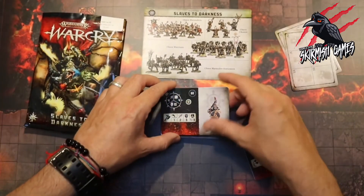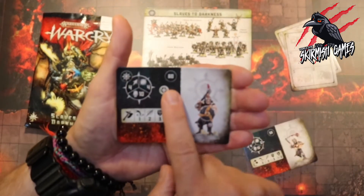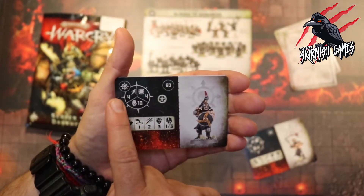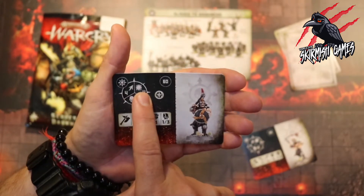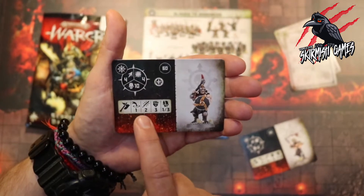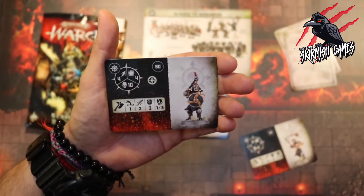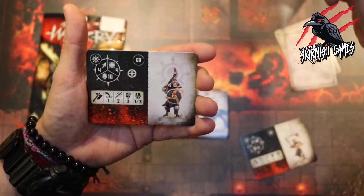Then we've got another Chaos Marauder at 60 points and he's got his pick with the shield. We're going to get movement four, same 10 damage but a little bit extra toughness because of that shield, and he's got his pick with a range of one, just two attacks. With the shield he can only do two attacks but he's got a strength of three dealing one to three damage.